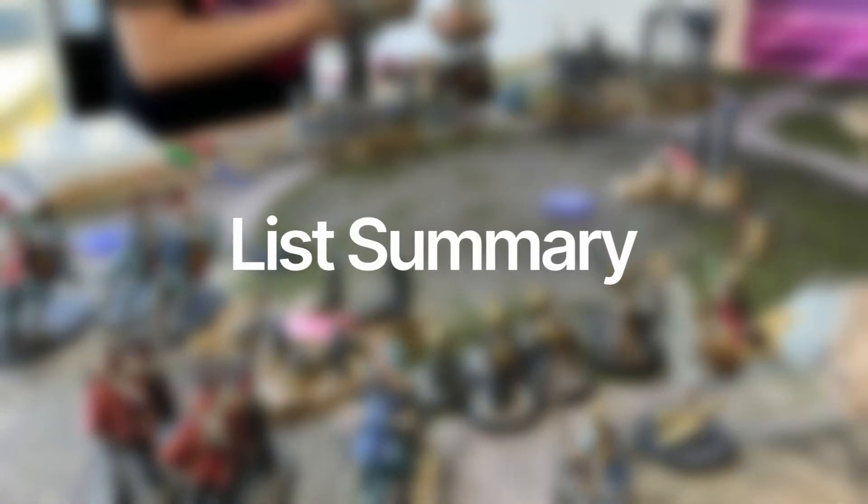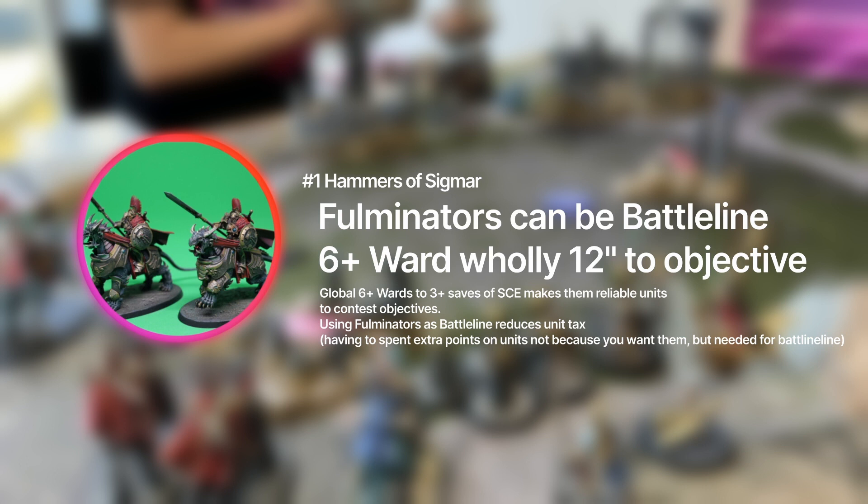Let's summarize the key features of this list. First up, they're Hammers of Sigmar, so Fuminators can be Battleline and they have a 6+ ward save when they're inside an objective. That's a whole 12 inch coverage area, which is pretty good.